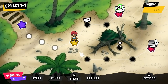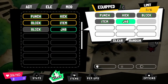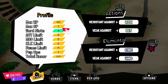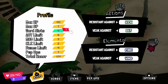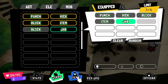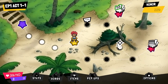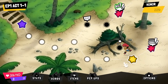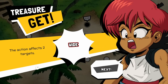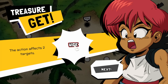So that's basically a random event just with some dialogue and dressing added to it. I'm just trying to see what we actually got there. Let's go check this item out. Treasure get — this action affects two targets. That's a wide modifier, that's cool.